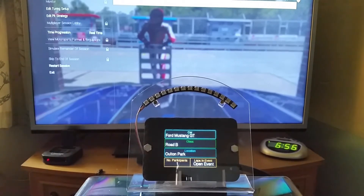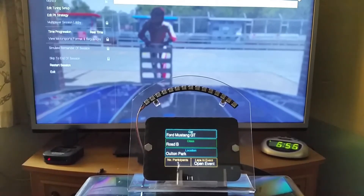Hi guys, Cyclic Scooby here. I'll show you my new Mark 2 dashboard with a larger screen and bigger shift lights. This is the new participant info screen — you can see the car, the class, the location, the number of participants, and the number of laps in the event. If it's a race with 20 laps, it will say 20.